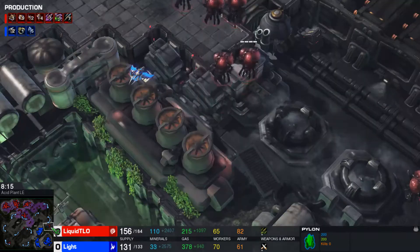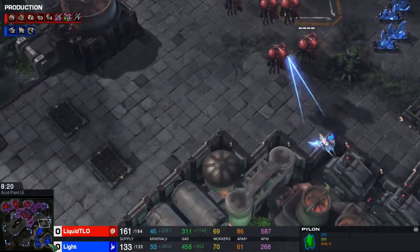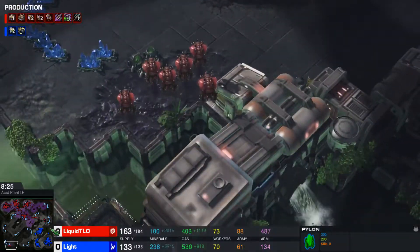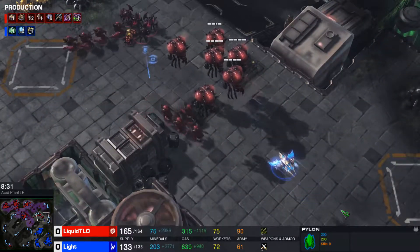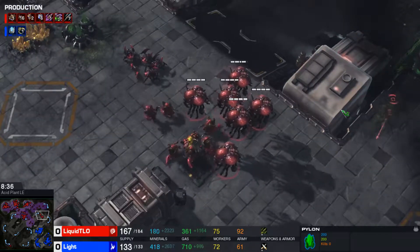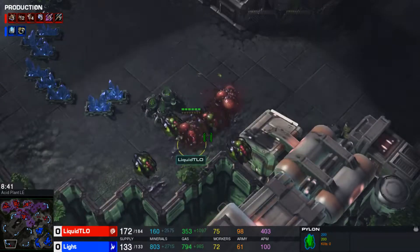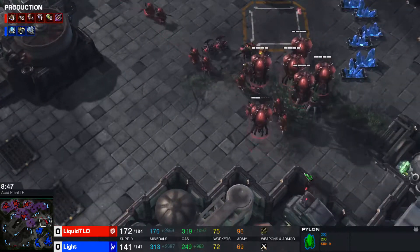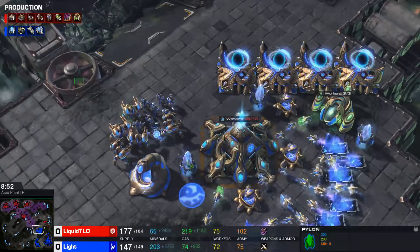The Phoenix is going to start trying to chip away at some of these Dropper Lords. The mass recall was called, and it was probably a very smart move on Light's current positioning. More units are coming up for our Zerg player, and it looks like even more Dropper Lords — wow, the drop play is absolutely huge right now, everyone. Absolutely huge. I'm wondering what this is going to trigger. More and more Immortals are going to be coming out for our Protoss player.